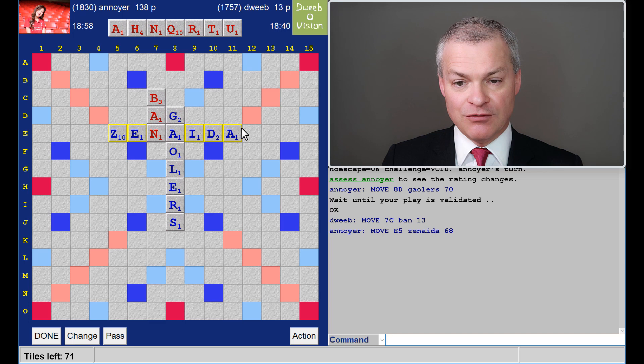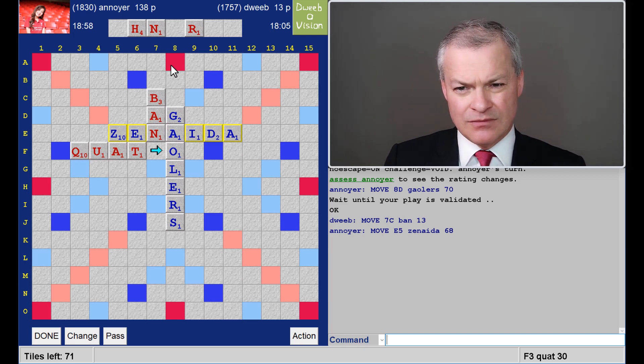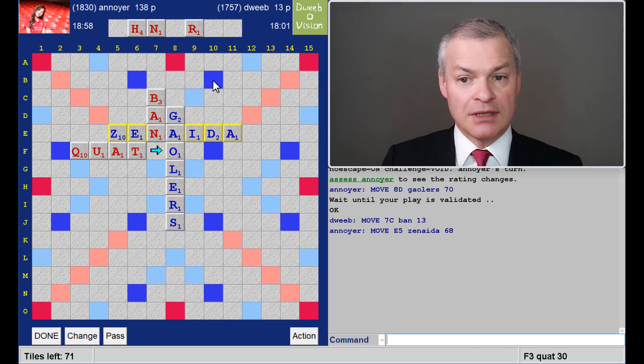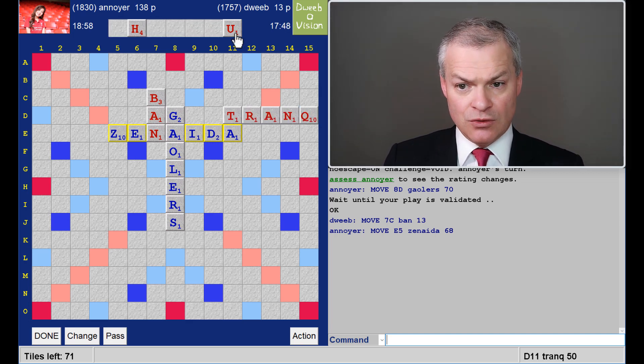Wow. Look at that 68 point double-double from my opponent. Fantastic start for him. And that's my Cat spot taken. But I do have the Suck spot. But that is taking out this S floater, which would be quite nice to keep. So I could play Quad through the D, or I could play Quad across here, scoring off the Z as well — that's 30 points. Not a great rack leave, but a better rack leave than if I had played Quad. Can I do better? I think I can, because I can do Trank, keeping the U, which is ordinarily a bad thing. But the U goes well with the Q, so I may have a big Q play next turn. And 50 points is a big score. So I'm going with this.